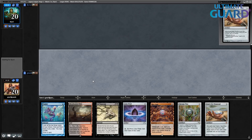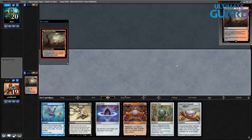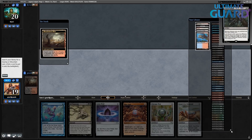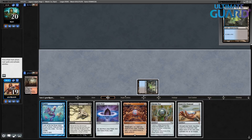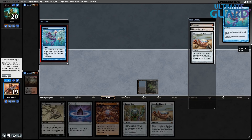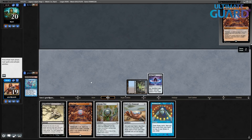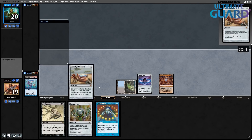Opponent mulliganed to six. I get Underground Sea and play Ponder — I shouldn't fetch a Wasteland here. So this is the land I need to cast Ad Nauseam, but I prefer to just shuffle. I found a Brainstorm. Let's just go Petal, Opal, Lion's Eye Diamond, and have Brainstorm. I'm losing some Storm Count but I don't think that really matters here. Now I have Mox Opal up in case my opponent goes for Thoughtseize or anything like that.